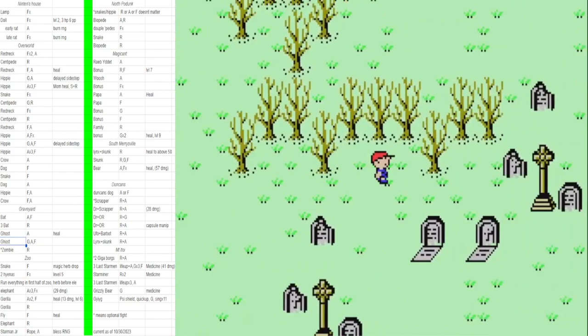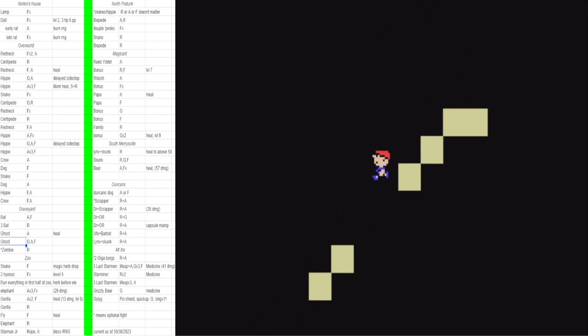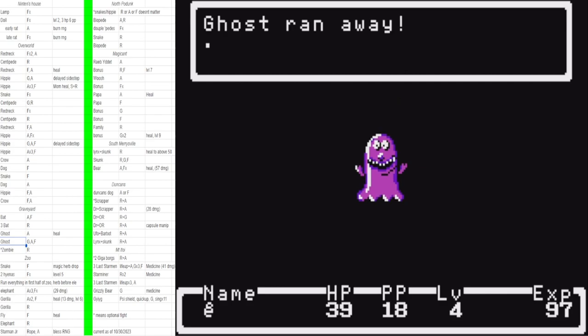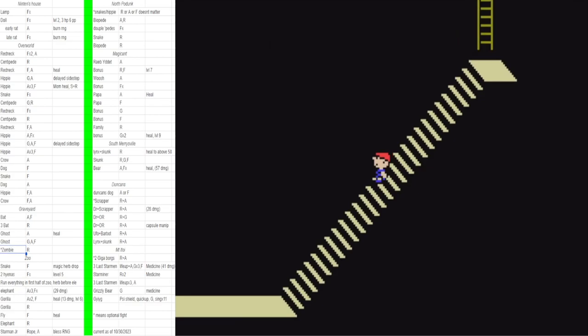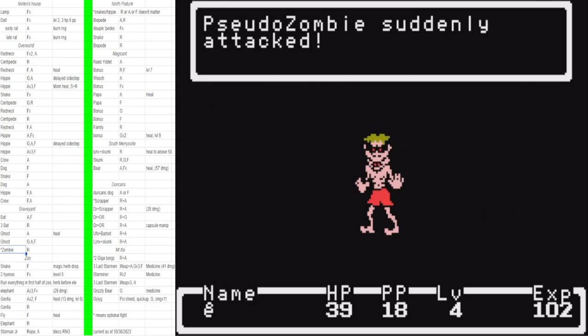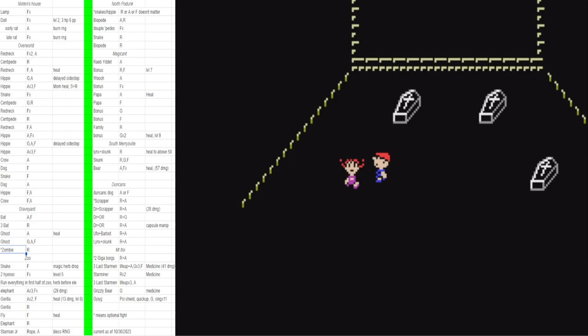Heal after this guy. If you forget to heal you can actually heal after the next ghost too — I learned that in my Japanese PB. After the ghost fights we'll probably get two zombies — these are optional technically but I always expect to get them. They're just one-turn runs, only like four or five seconds each. One time on this route I got zero zombies, but that's very rare.